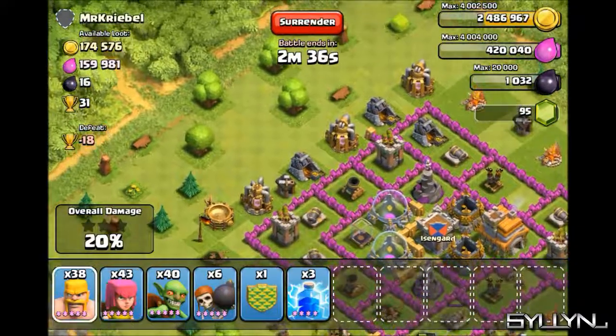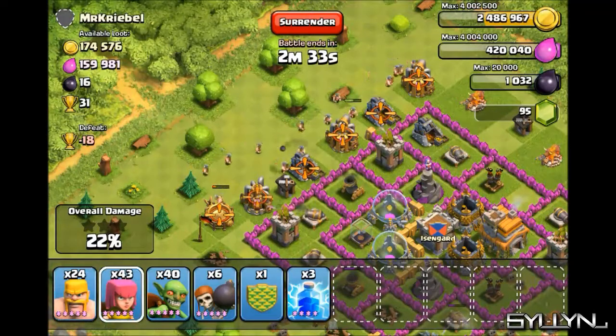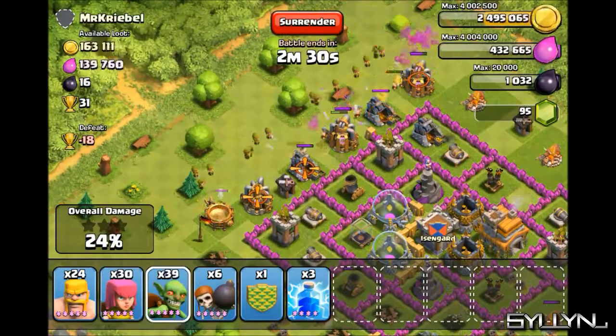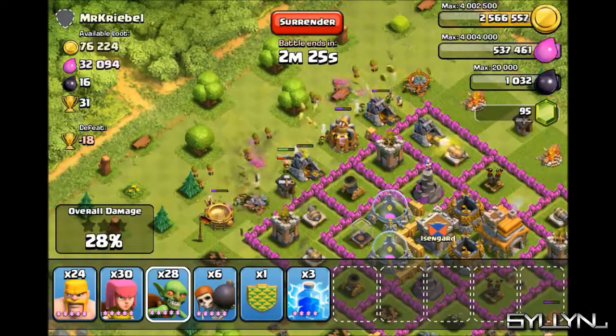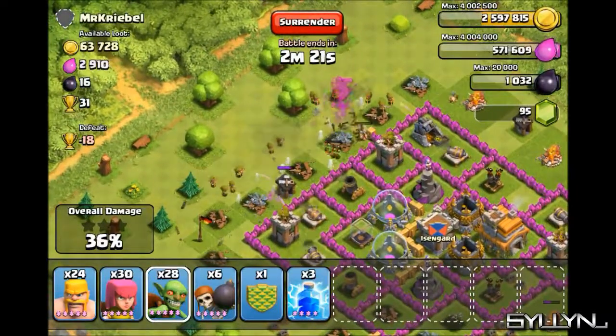There are some more collectors here, so we are going to deploy some Barbarians to soak up the hits, some Archers behind them to shoot over the top, and some Goblins to take care of those collectors a bit faster. Right now we have close to everything.